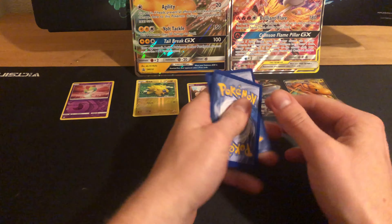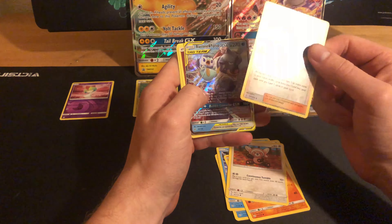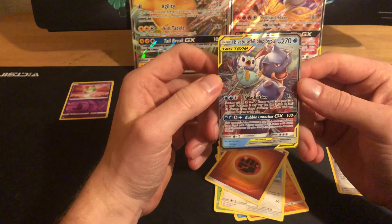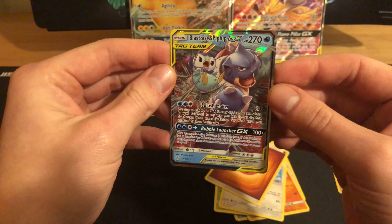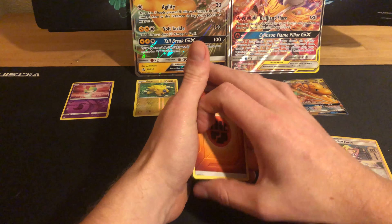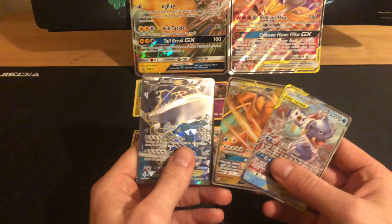Yeah, and we're gonna just split one. Oh! We got Lillie's Full Force, which is pretty sweet. Not too much, and we have a Blastoise. Ooh, that is pretty sweet right there. It's a pretty good looking card, looks centered. That is a sweet looking card. Not very many packages we opened there, but not bad — we ended up getting three really really good cards right there.